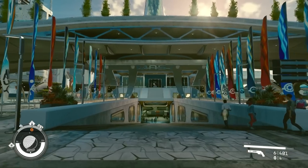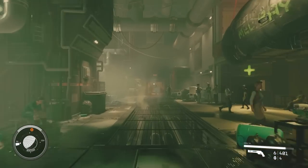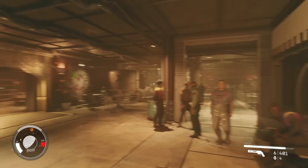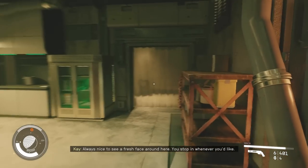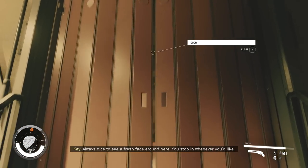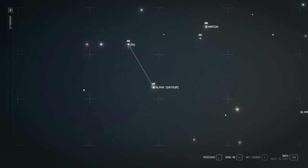Now we're going to start from the Mast District again and go back down to the well. Follow the same pathway up and through that tunnel through the exit. But this time you're going to go left and you'll see Kay's house, which is like a restaurant. Enter here, go to the back left, immediately take a right, go up the stairs on the right, and through this door. This will open up a room and immediately on the right there'll be a table with the next magazine.